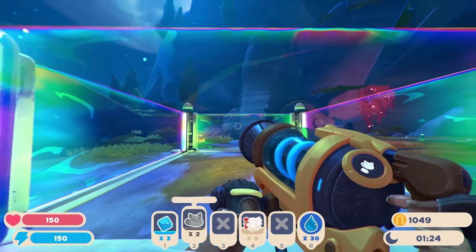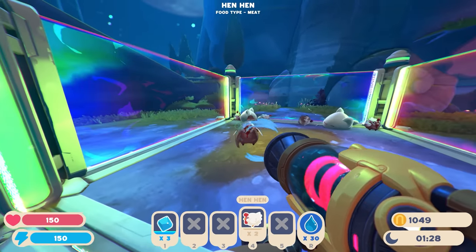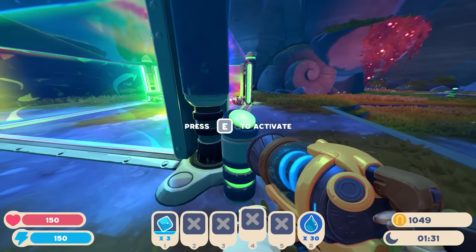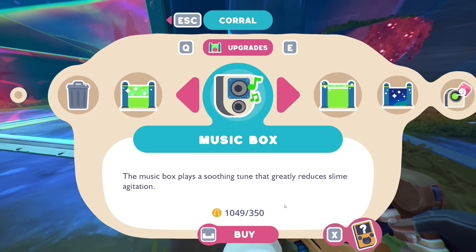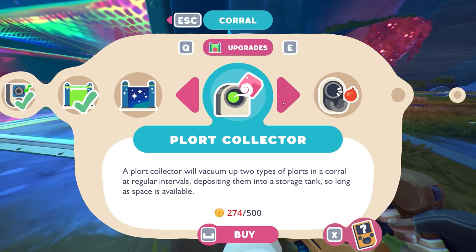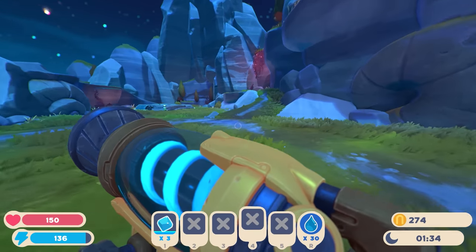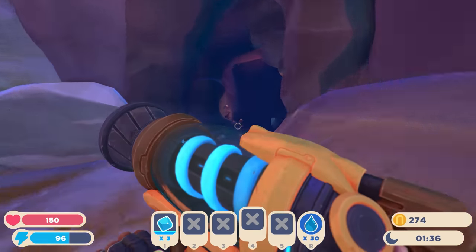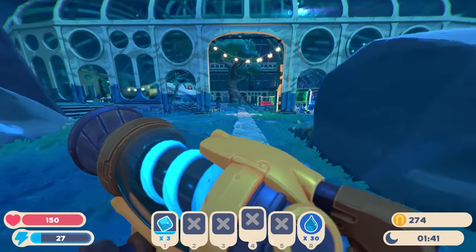We're going to make a largo out of the tabby slimes. I'll put some hen hens inside for them to eat since they've been in my inventory for a whole episode. I'll get a music box to help with their happiness and an air net just to be safe. I want a plort collector - I'll have the money once I grab all the plorts from the pink and rock largos and sell those.